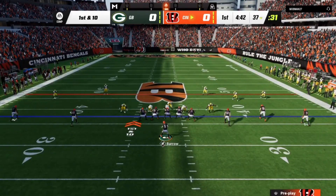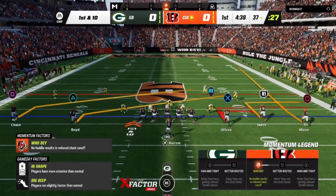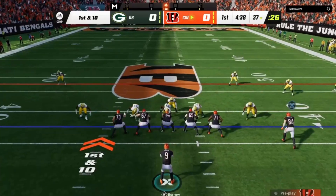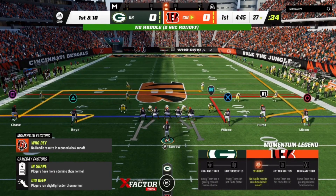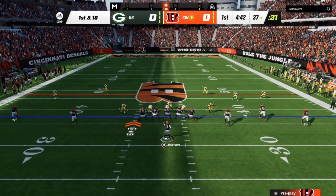Immediately I check into one of my cover-zero blitz beaters. We have to understand protection, so I make him the mike. Our slide will be that way, which makes this guy hot. If he comes, we have no one to pick him up — that means we have to get rid of the ball before he hits the quarterback. We are running the Lion concept on this side of the field.